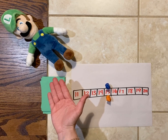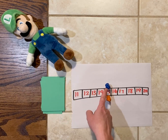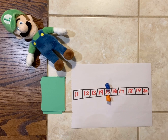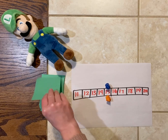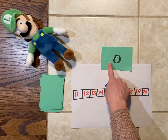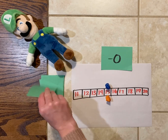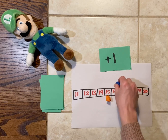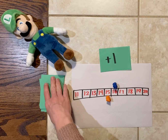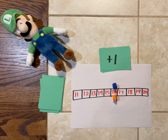I don't have a real buddy to play with today, so I'm going to be playing against my imaginary friend Luigi. He will be the blue bear; I will be the orange bear. We put both of our bears in the middle of our number path, which in this set of numbers is 15. I'll go first — I got minus zero, so my bear will not move. Luigi gets plus one; he jumps from 15 up one to 16. I also got plus one, so my orange bear will jump up one to 16.